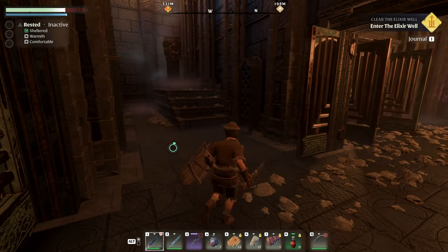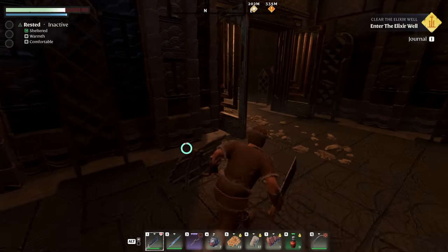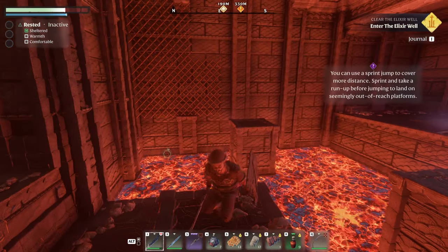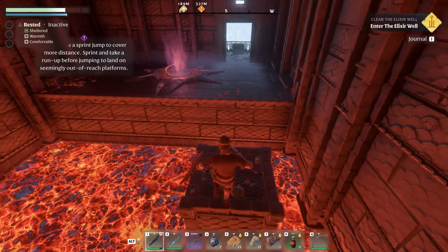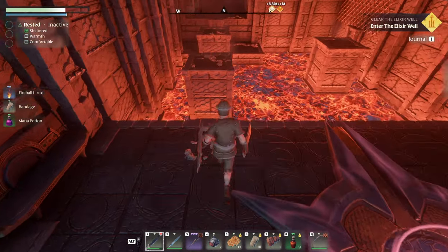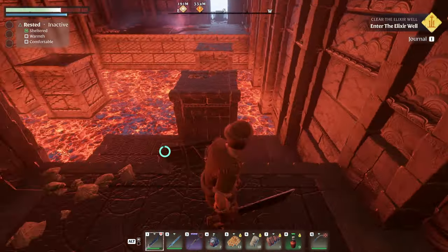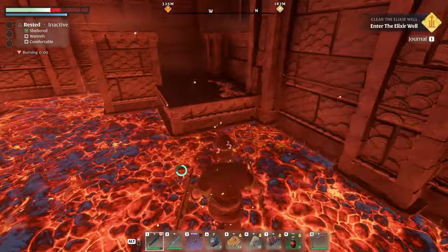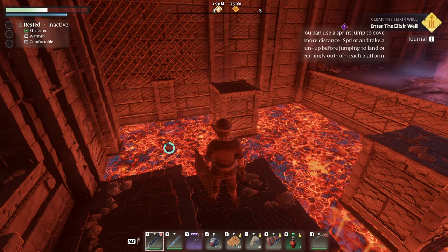Let's go back out. There's something up there — you can sprint jump to cover more distance. There's a chest out here and more fireball, which is great. I'm going to die — I'm not doing this very well. I need double jump, it seems like. Let's eat some food and wait for all my stamina to come back.